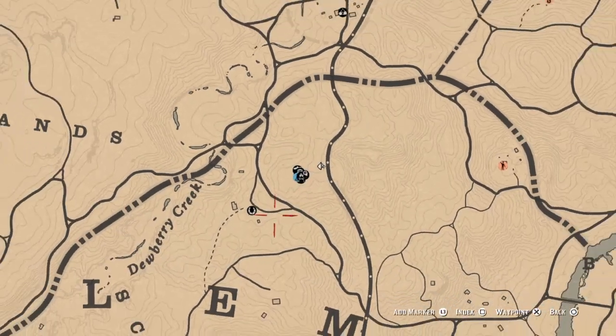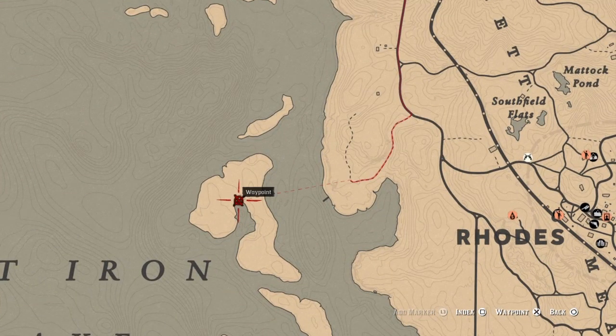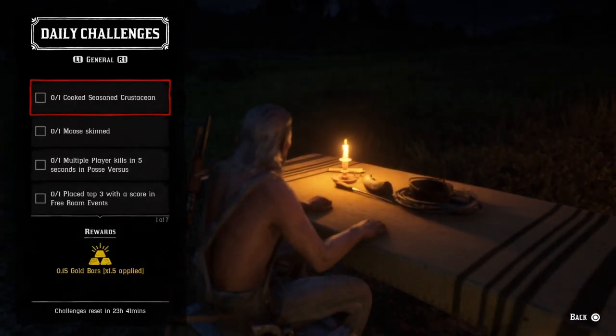I can show you where to get this crab. Come down here to the islands — there's a shipwreck right here at Western Roses Island. On either side of the shipwreck you'll see crustaceans and crabs running around. Get one and collect it, then go to your satchel and break it down by hitting the X button. You'll need creeping thyme and oregano and a campfire — go ahead and cook it. That challenge is complete.